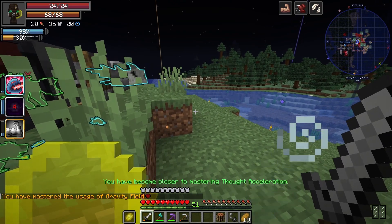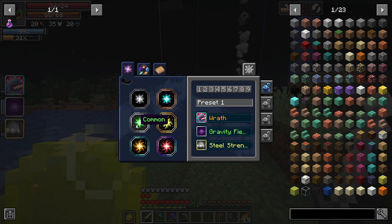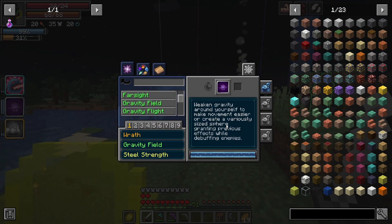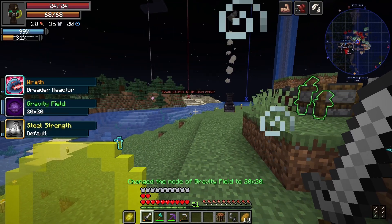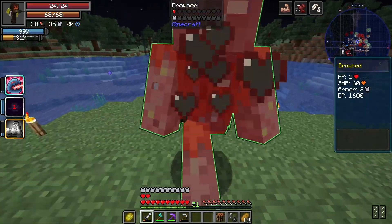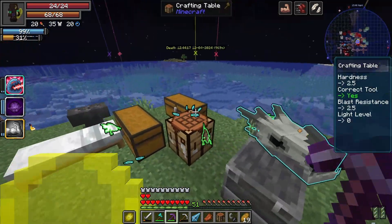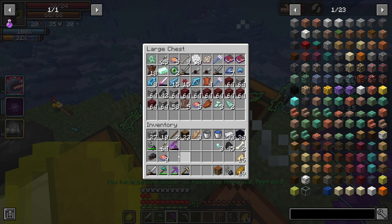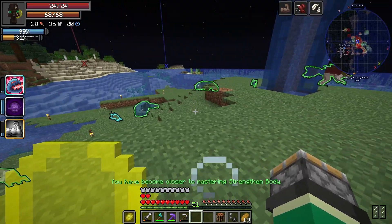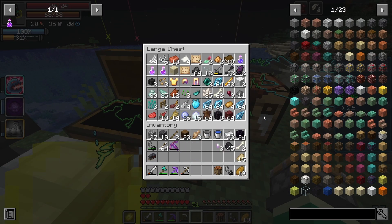I literally just clicked Gravity Field one more time and it's now mastered. So what does it give us? It already gave Speed 2 before. Gravity Field now has a new 20-by-20 radius, though I'm mostly only using it on myself anyway, so it's there if I need it. Oh yeah — I also need to go pick up the puppies, because last time we accidentally tamed a bunch of direwolves by beating up their pack leader. Almost forgot about that — we'll go pick them up at some point.